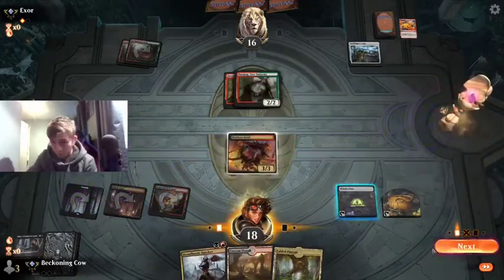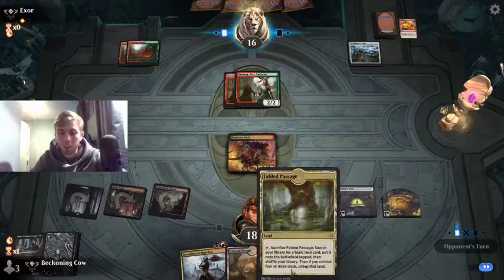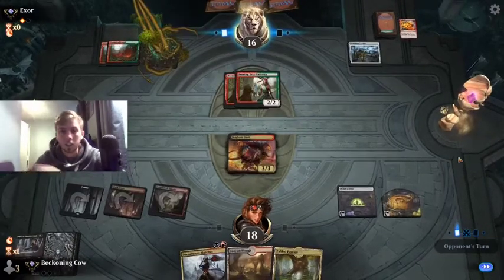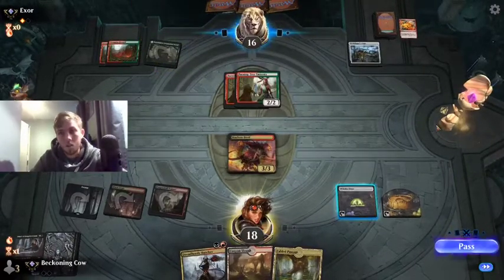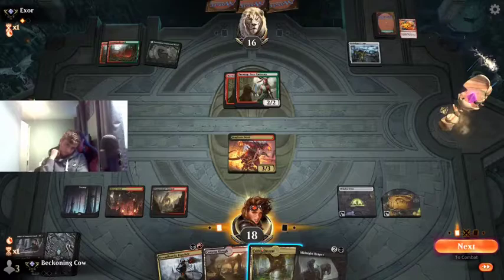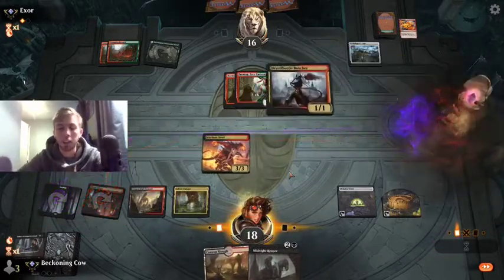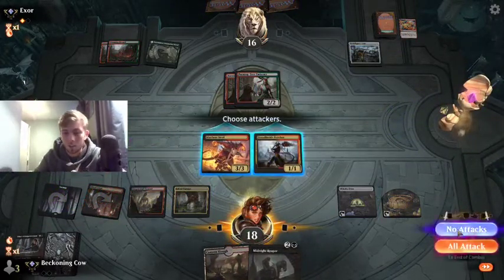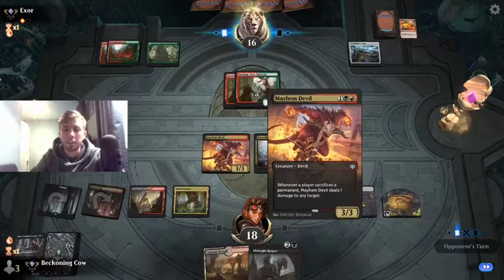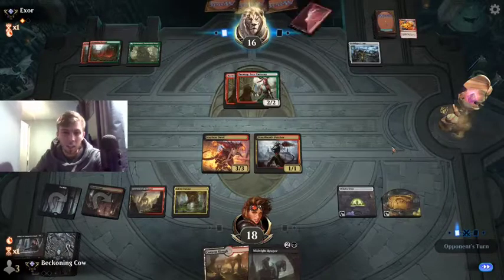Let's play Mayhem Devil - I feel that's the best play in this situation. Next turn we can go Fabled Passage, Dreadhorde Butcher, sacrifice the food - we can do a lot of stuff next turn. I'm really not sure what to do here. I think I'm just going to go Fabled Passage into Dreadhorde Butcher - that seems like the best route forward. I don't want to swing in with Devil unless he had another Magma Spray or something to deal with it.